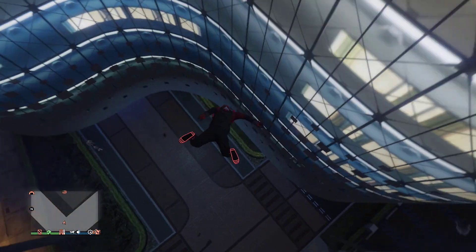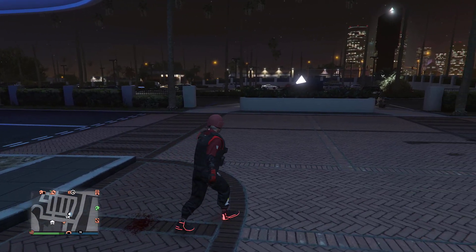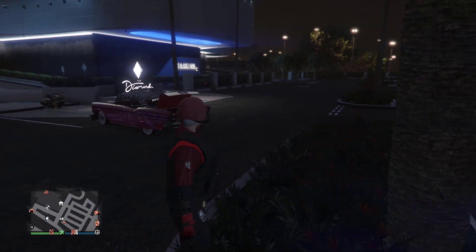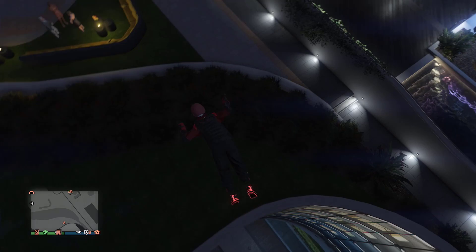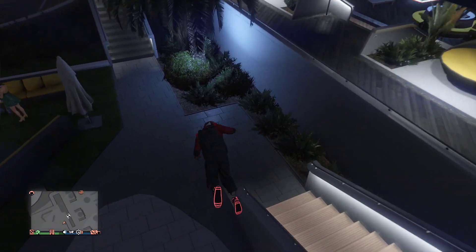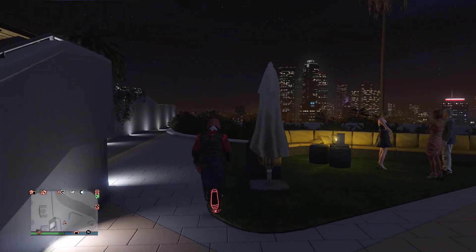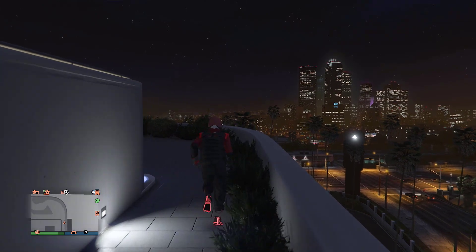Don't die, don't die — I'm not losing any health for some reason, that's weird. So this next one is a low rider glitch, it's quite a launching glitch as well. Watch this — run in and boom! Wow, that was so far away. This vehicle is pretty fun, test it out and see how it works — trust me, you'll have a really good time.